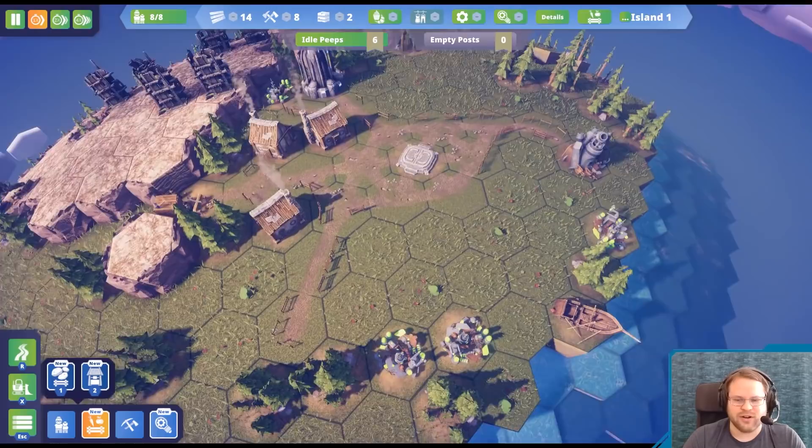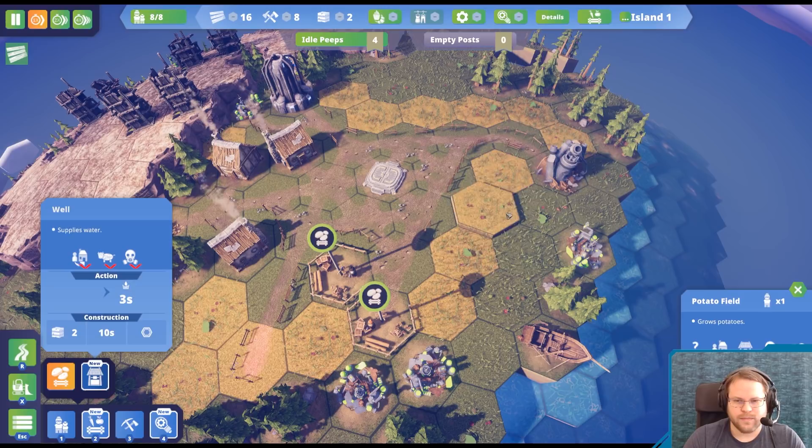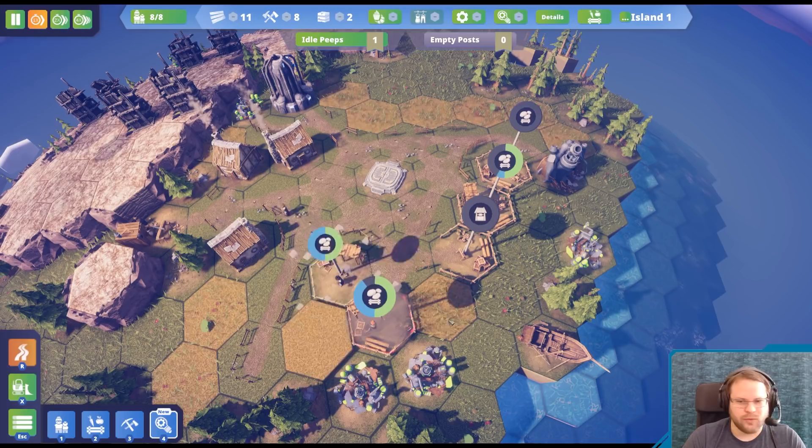We are going to need food, bad. I should probably deal with that sooner than later, otherwise everybody starves and this gets really embarrassing. Let's put a road down there. Everything is going to be roads. Put a well here or here — I suppose it doesn't really matter. We want to get access to this boat though.